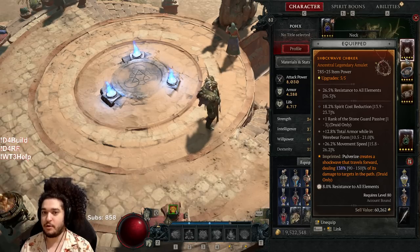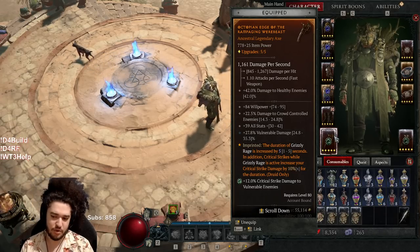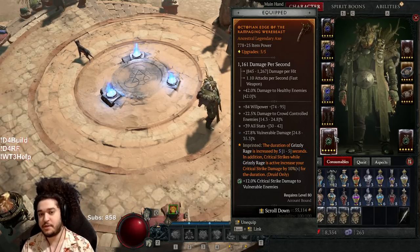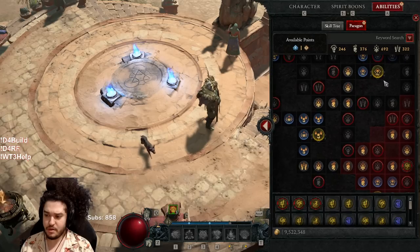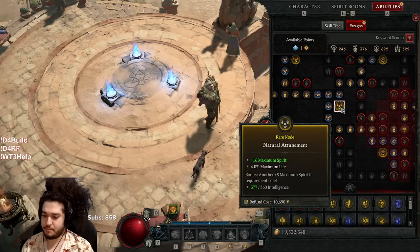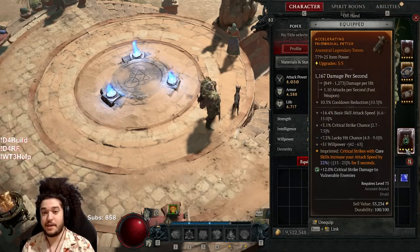I've dropped out of the two-handed setup and I'm using two in-between one-handed weapons right now. This one has willpower, all stats, and vulnerability damage. I don't really care too much about damage to crowd control. The willpower and all stats is good — the reasoning for all stats is it helps hit a lot of these factors here. So for example I can get the all core skill damage, I can get the bonus spirit here and here.